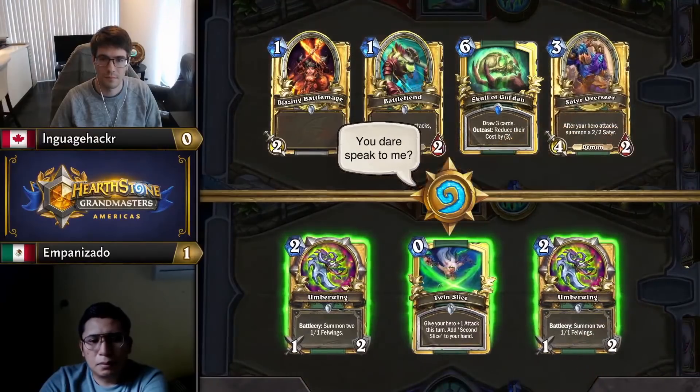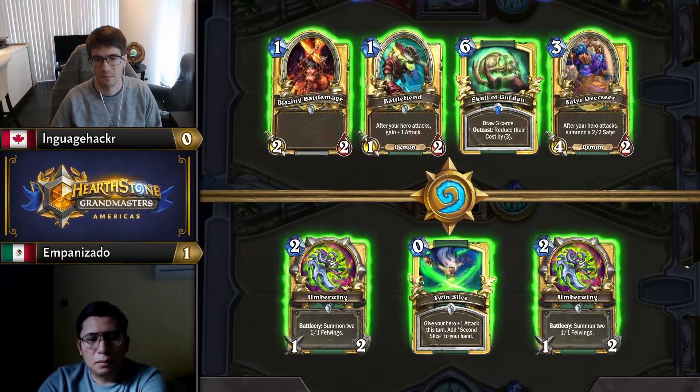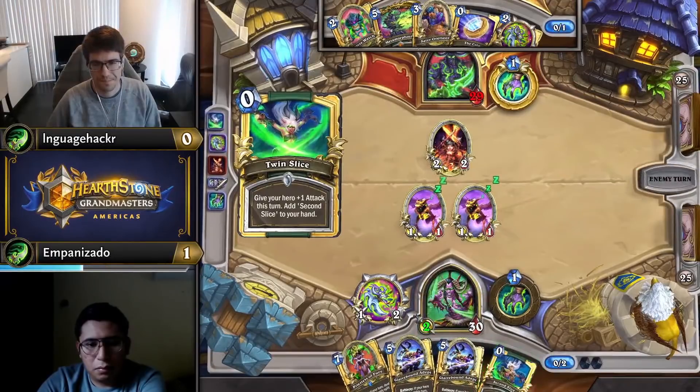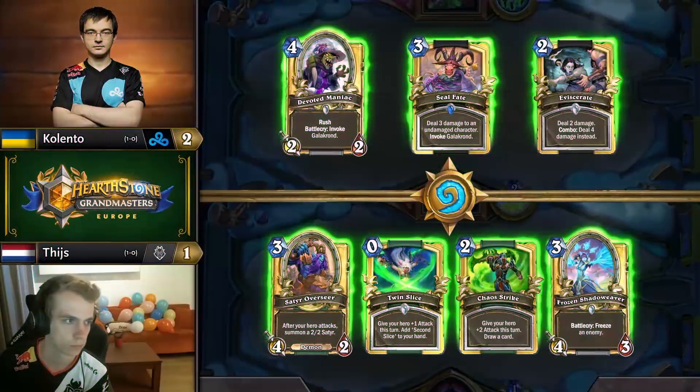I think Umberwing is just the most efficient weapon in standard right now, and for that reason it's kept in many matchups, even without a 1-drop in hand. You can see Empanezado keeps it here in the mirror with Twin Slice, which allows him to swing back tempo against Language Hacker on turn 2, despite him not being the first to play a minion.